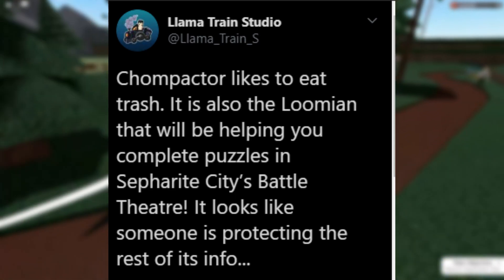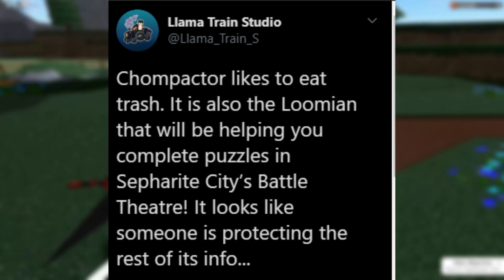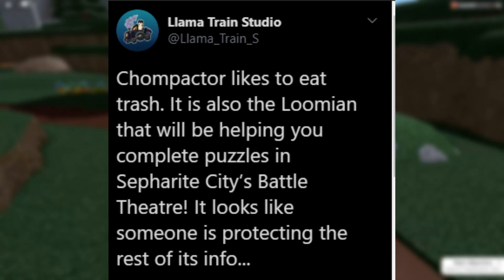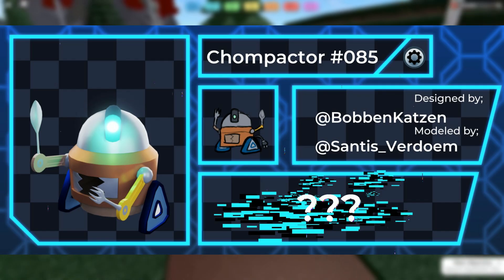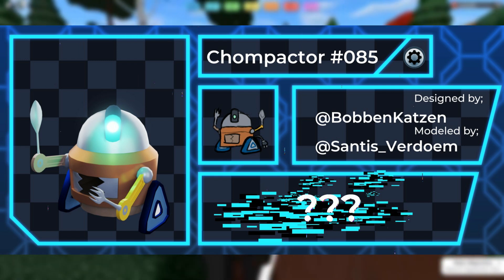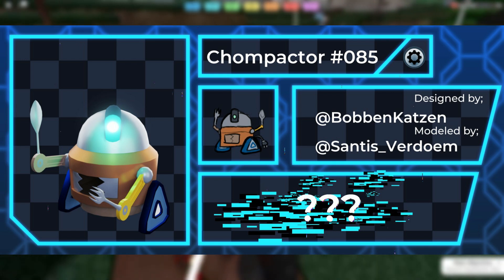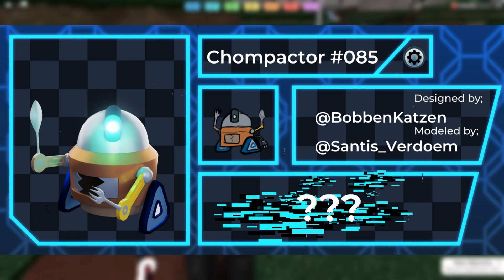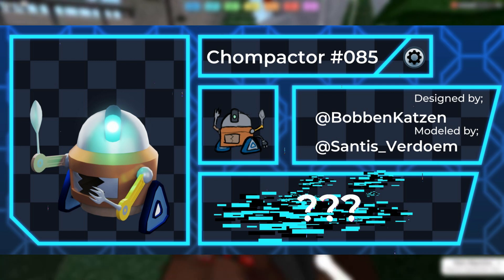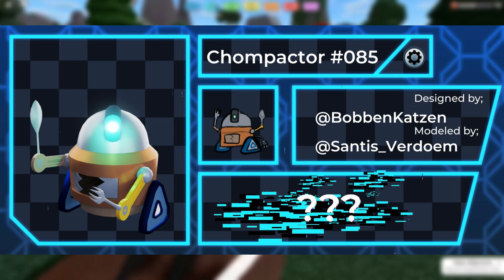Llama Train Studio's tweet said Chomp Actor likes to eat trash, and it will be the Lumion helping you complete the puzzle in Separate City's Battle Theater. It also says it looks like someone is protecting the rest of its info. So could there be something the new evil team doesn't want us to know about Chomp Actor? I think the evil team is most likely behind why that info is being protected — really interesting.